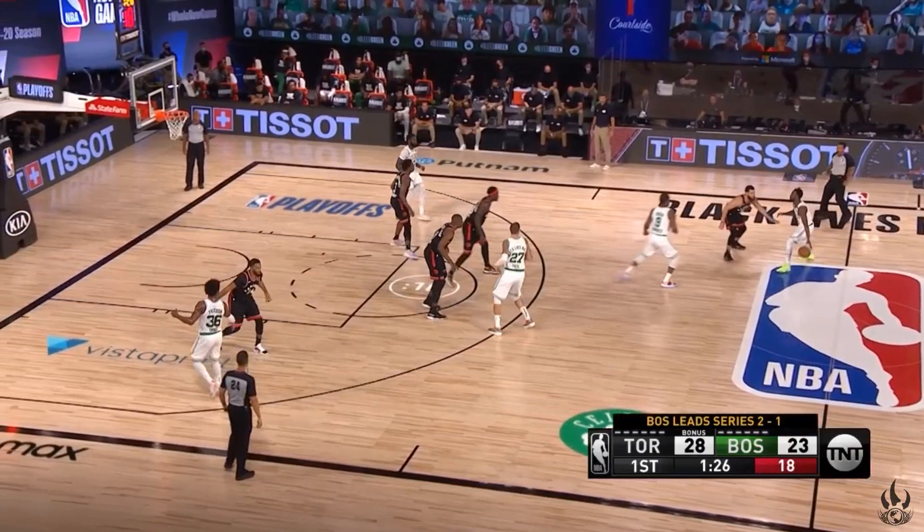Let's call this one a 1-2-2 zone, and I'll explain why. Fred is the one here — he's at the top of the key. He's playing man defense against the ball handler, so he's not really playing zone defense, he's just part of the zone defense. The two guys in the middle, Siakam and Ibaka, are playing zone defense. Notice they're not covering their man straight up — they're covering the area near the top of the key, so that's the zone that they're guarding.